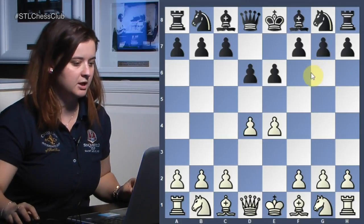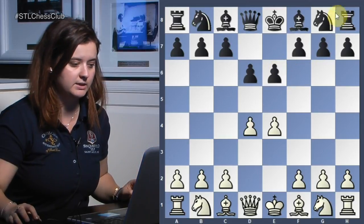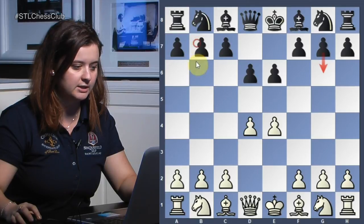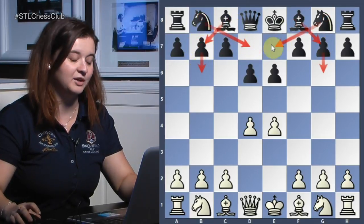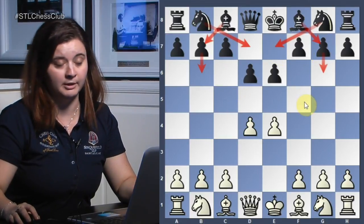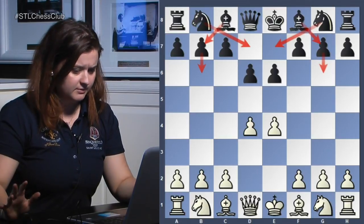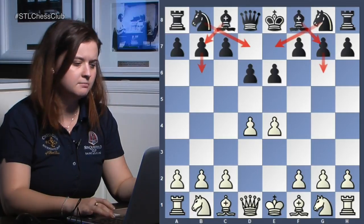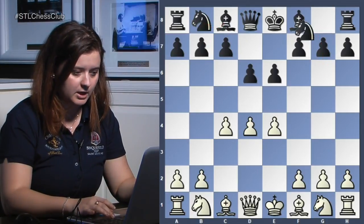The Hippopotamus setup comes to mind, though the pure Hippo typically involves a knight on f6 rather than e6. Black can develop bishops with g6, b6, and eventually play c5 or f5 — it seems quite alright, not typical but not bad. Then c4 is played, and when white chooses such an active approach you might want to reconsider and find a way to play c5 quickly.